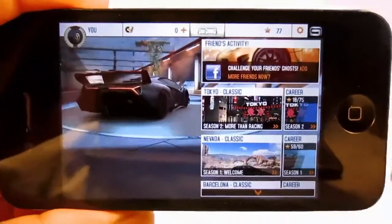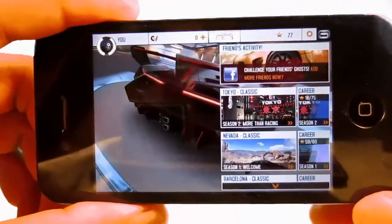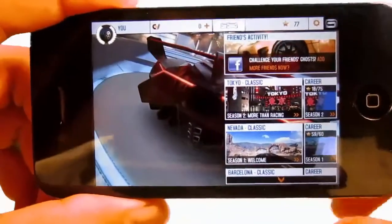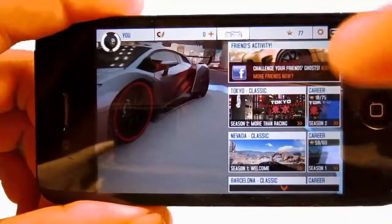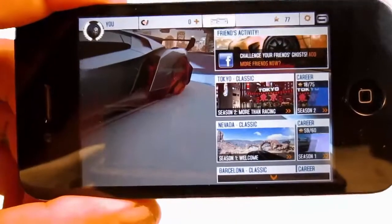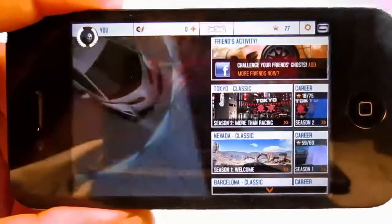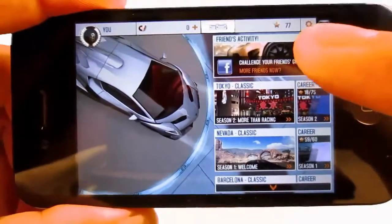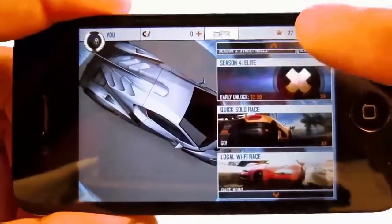Let's get started. Right off the bat you guys can tell that this game is really well put together. You get the whole showcasing on the left over here and then you get the whole menu on the right, so it's really convenient and snug, not too cluttered. On the right you get your career modes up here, and you get your friends activity where you can sign into Facebook and check out what your friends are up to.